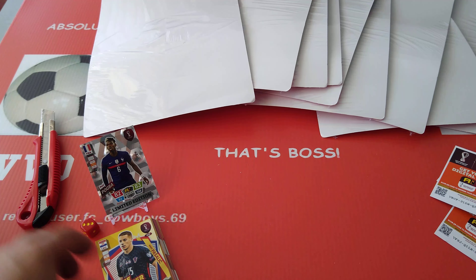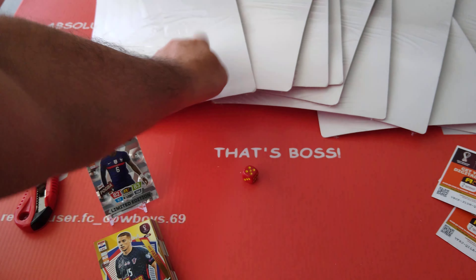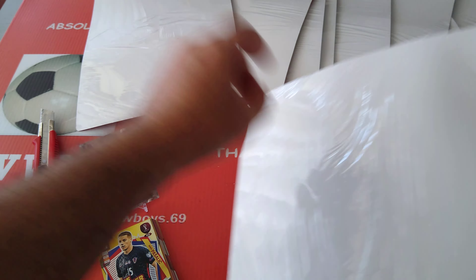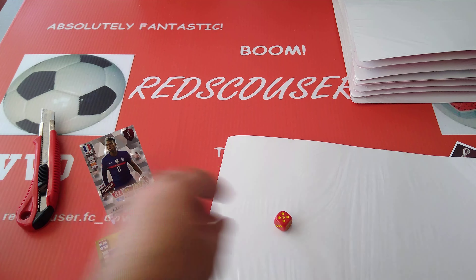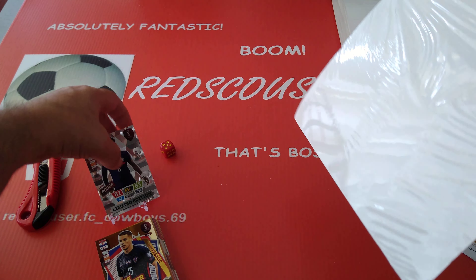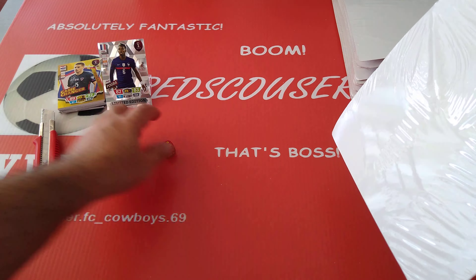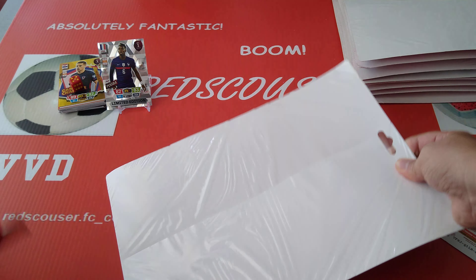Alright, let's roll the dice again and see what we're going to get. Number five — counting 1, 2, 3, 4, 5. So this is our second one. Let's see which limited edition — we got Chopper Moting! Nice one, that's a need. The Pogba is a need as well.